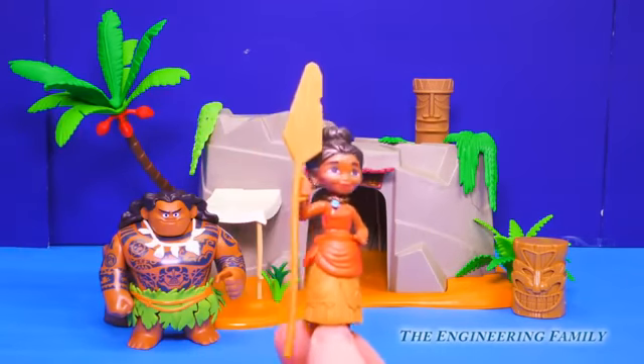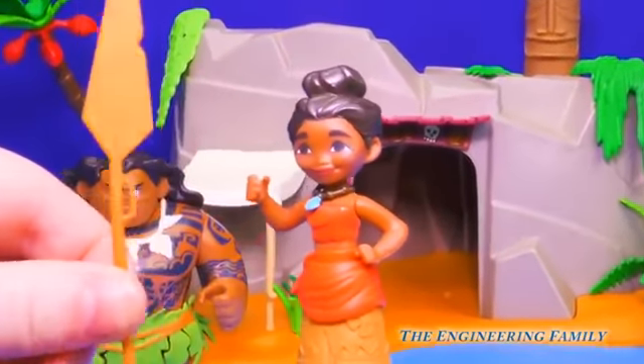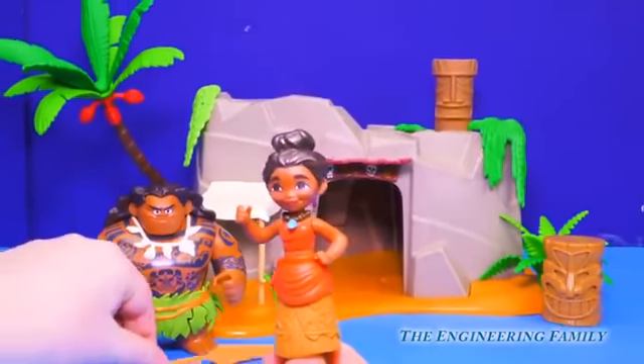How about Moana? She looks so cute. She comes with an oar you can put in her hand. You can take it out — I'm sure Maui will want to sign that later. Put it right over here.